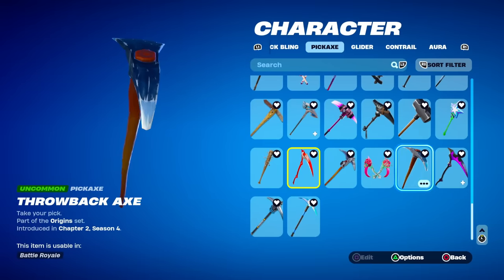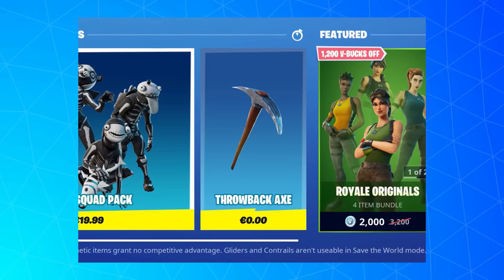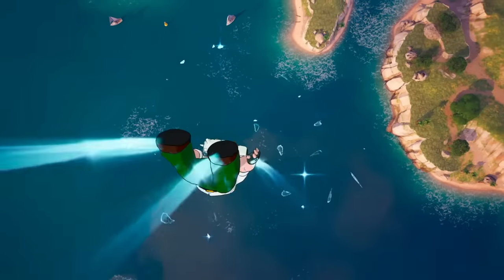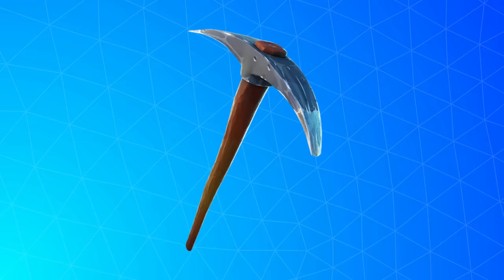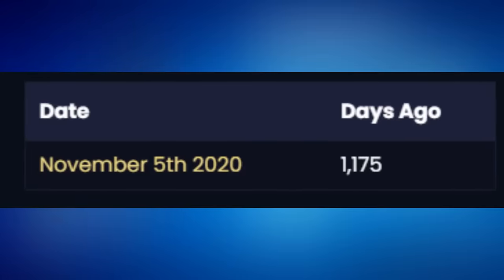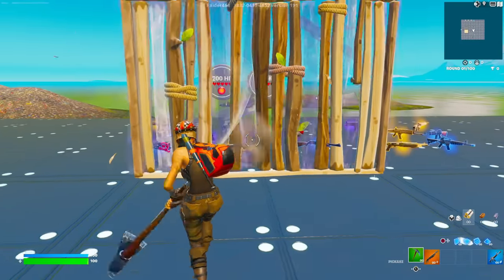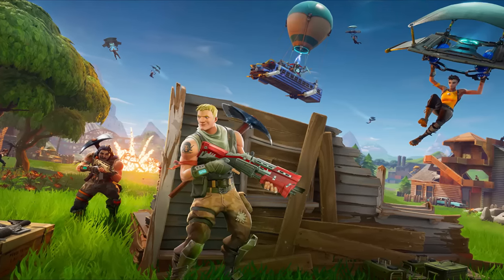I also find the Throwback Axe pretty interesting. In Chapter 2, Fortnite released this for free, but only for a limited time. So anyone who started playing Fortnite in Chapter 3, 4, or 5 doesn't own this pickaxe. In total, it's not been out for over 1,100 days. Of course it's not that rare, but it's great to have in a locker — it's so iconic, and it's even in the loading screen that we all know and love.